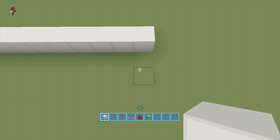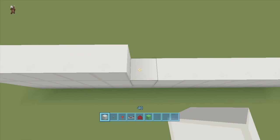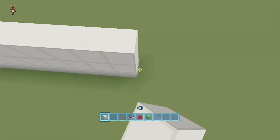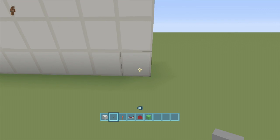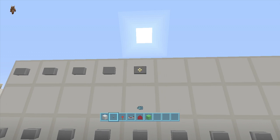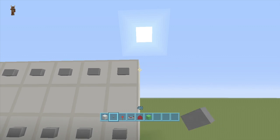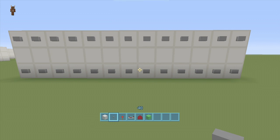Do that two more times. My block of choice is quartz, but you can use whatever you'd like — there is nothing that will burn in this build, so you can use wood or whatever you want. Once you have your 13-by-3, take your buttons and put 13 buttons on the bottom and 13 buttons on the top. I'm going to cut the video and come back after placing all the letters A through Z.